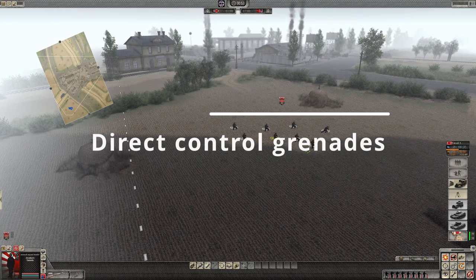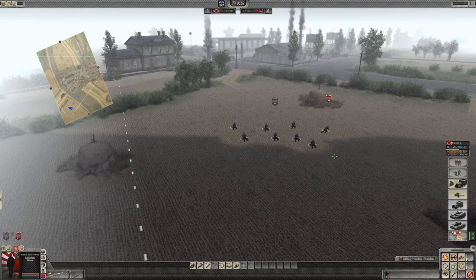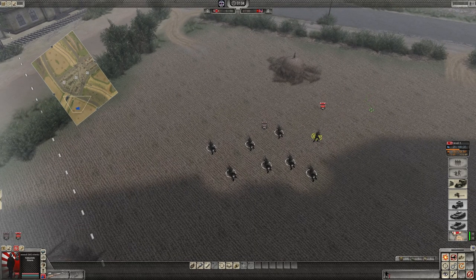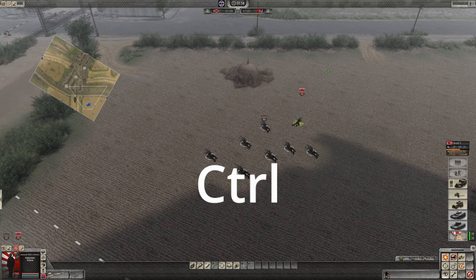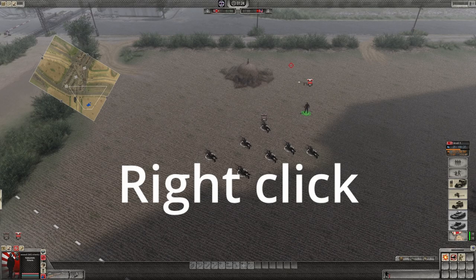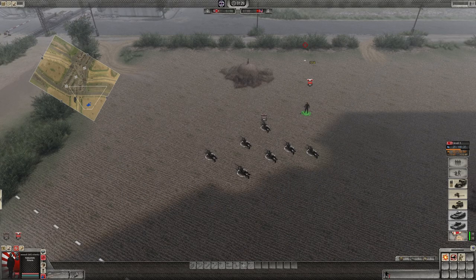One of the main selling points of Men of War is the direct control mode, and one of the most satisfying uses is to manually throw a grenade. To enter direct control, tap E. Tap it again to exit, or alternatively hold down Control and release to exit the mode. To select a grenade, right-click and you'll see in the bottom left it swaps from his gun to his grenade, and then you can throw it.